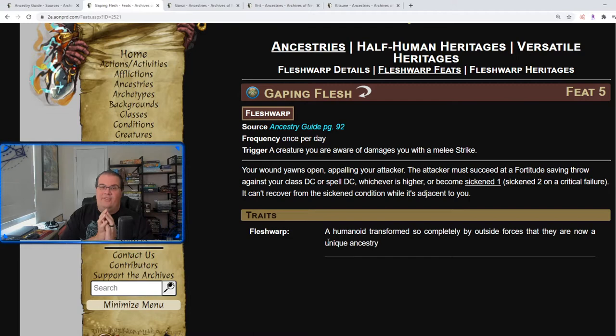Think of it on a fighter: you force them to move away from you to get rid of the sickened condition, possibly provoking an attack of opportunity. Then if they fail to remove it, you run back up to them next turn and they have to keep moving away if they want to get rid of it. It is once per day which makes it a little bit weaker, but you really want to time when to use it. It's a really cool reaction.